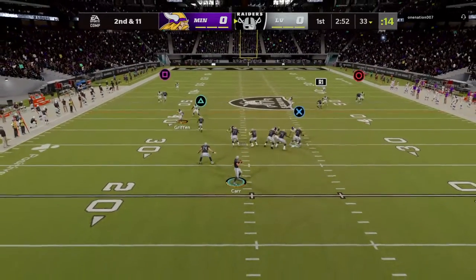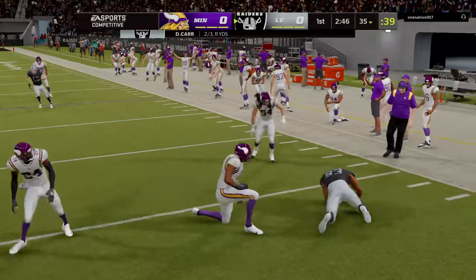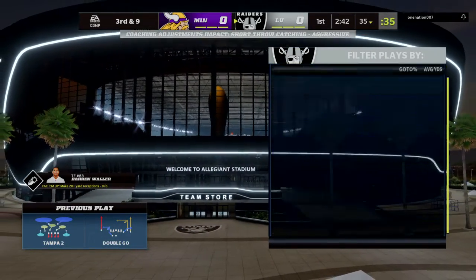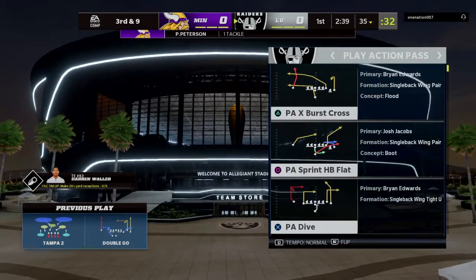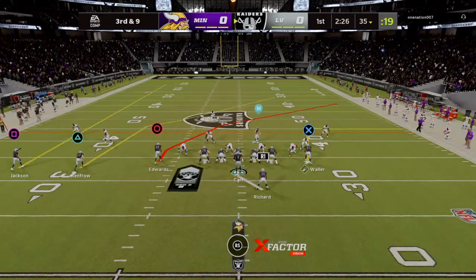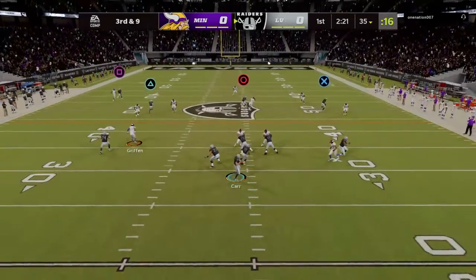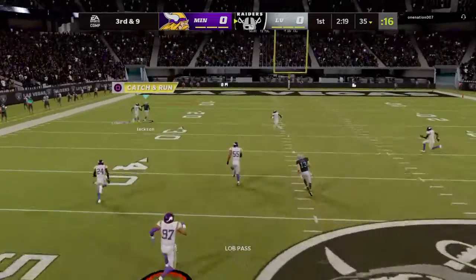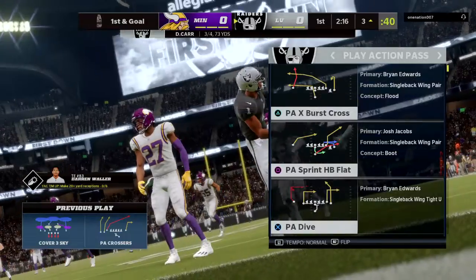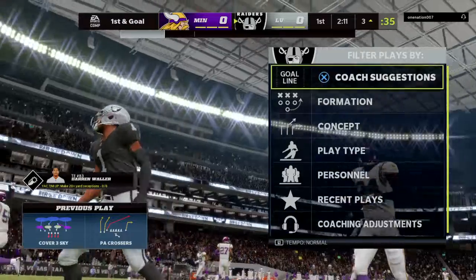On second and 11, Carr — that's complete to his tight end Waller, good for only a couple, bringing up third down. Defensively you're okay with that in the first quarter — he's going to get some catches, but they rallied to him quickly. You catch it, you tackle it, they go down on the spot. Because when you don't give up big chunks of yardage after the catch... and at the seven-yard line the catch is made and he takes it all the way down to the three. A big play there for Vegas.